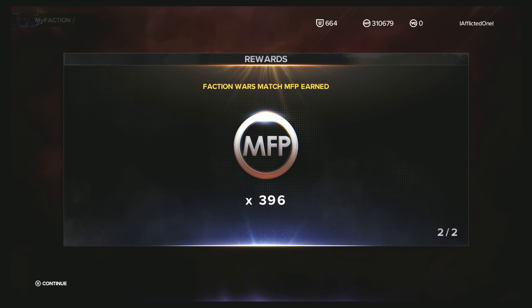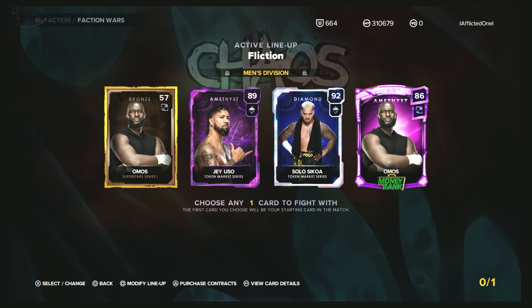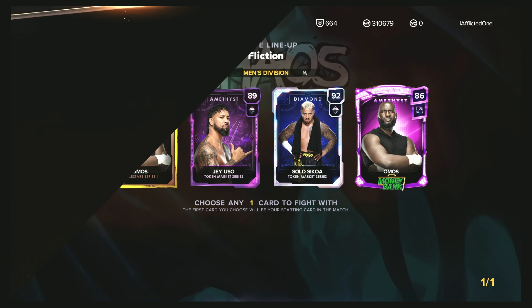That's kind of a crappy reward. But we do have pretty good MFP rewards in faction rewards now — 5,000, 5,500. We have 3,250 and 3,500 or 3,000 — I'm not sure which one. But you can get two of those, so you can get the 5,500 and the 5,250, and the 55,000 — so over 10k at a time. That's like a third of a pack now, as sad as that is to say.